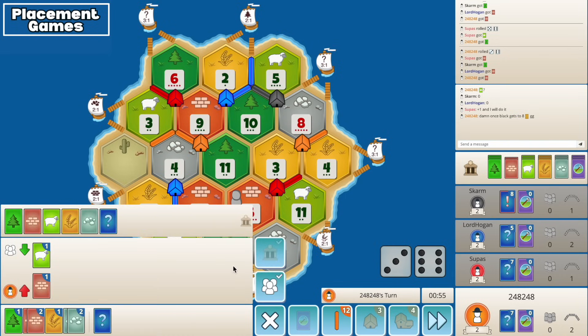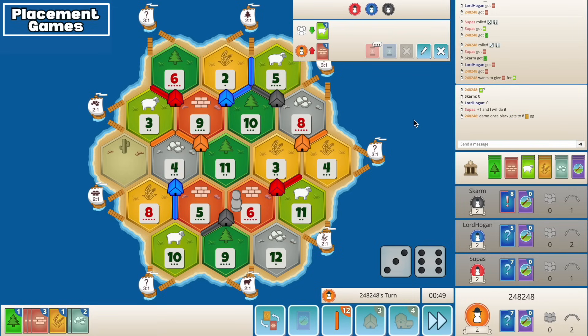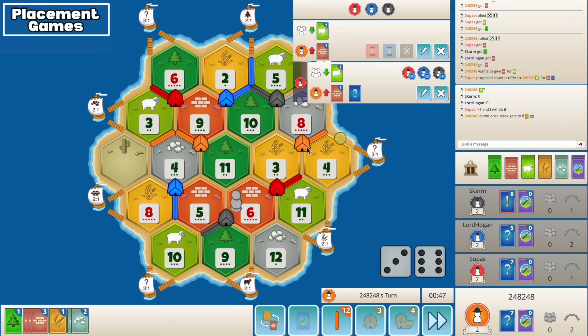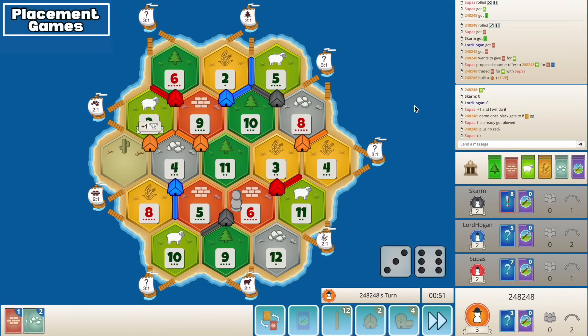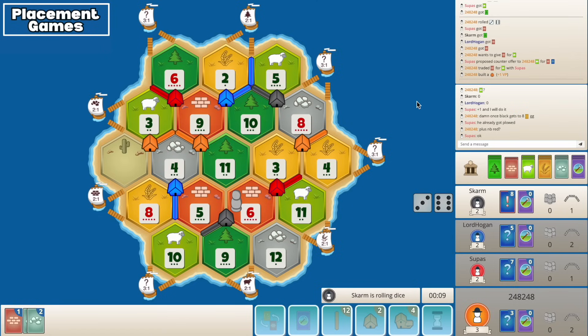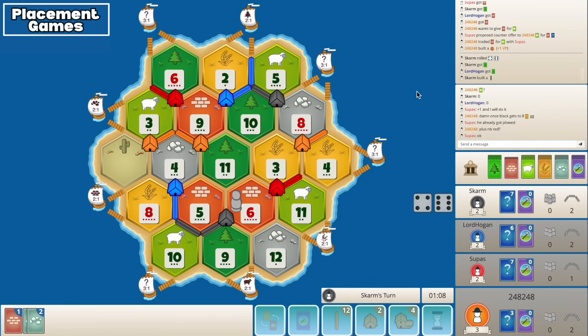Let's see what we can do here - plus one. Okay nice, I like settling here. Black's about to plow - he could sever now. I like to settle: 4 is a huge roll now, 3 is also massive. Yeah, that's really bad for the table. I hope everyone notices though - I'm hoping they don't give him the settle here.